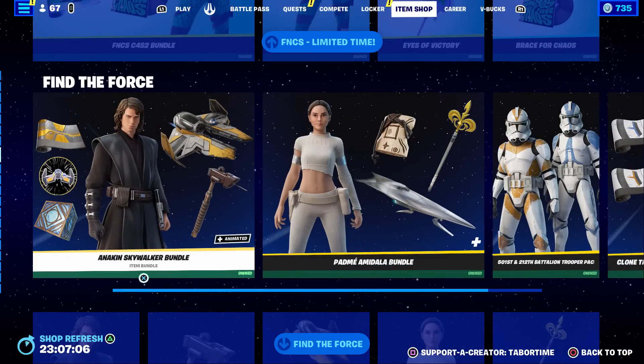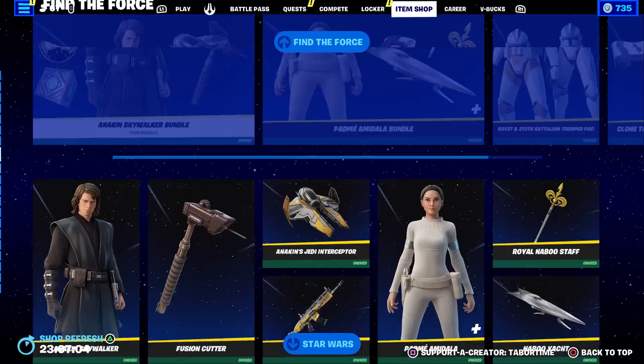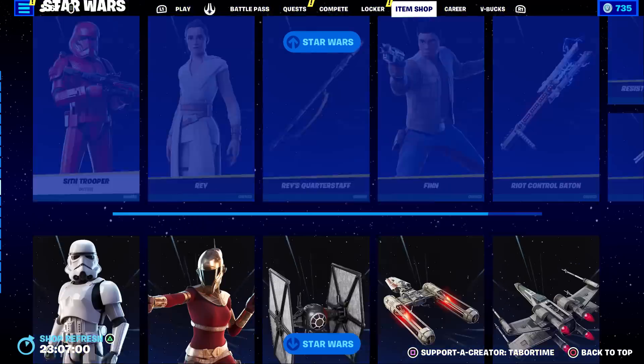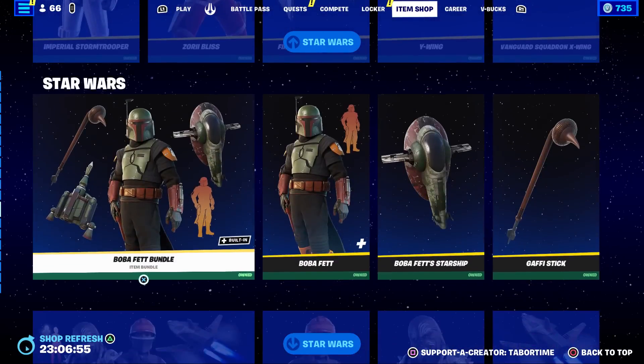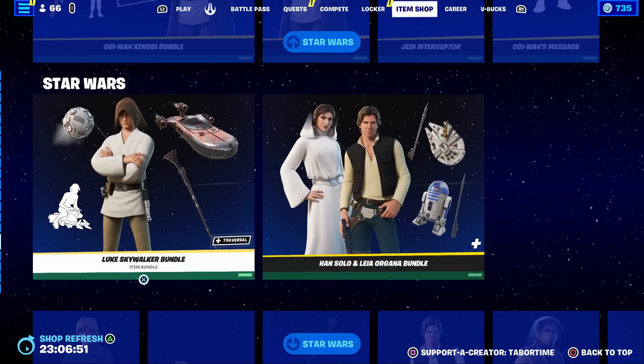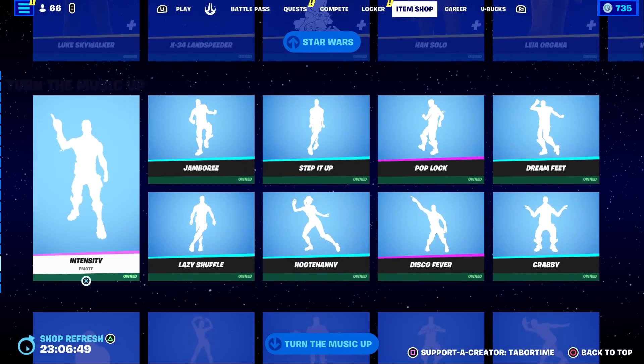The brand new Star Wars Quest came out today. I did a full challenge guide on that if you want to see it. We have all this Star Wars stuff returning, including Kylo Ren, the Sith Trooper, Imperial Stormtrooper, Boba Fett's bundle, the Bounty Hunter bundle, Obi-Wan Kenobi's bundle, Luke Skywalker, Han, and Leia still here.